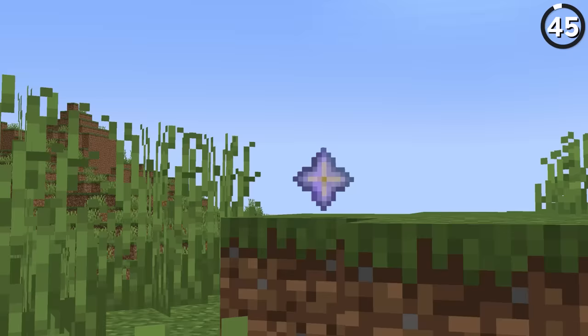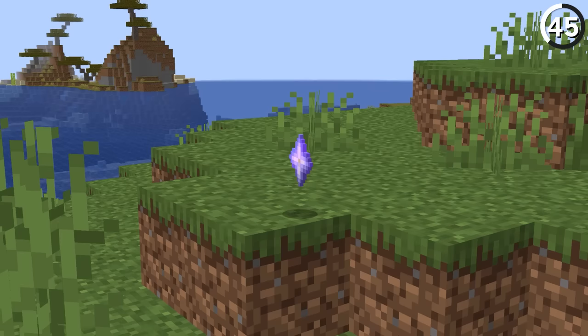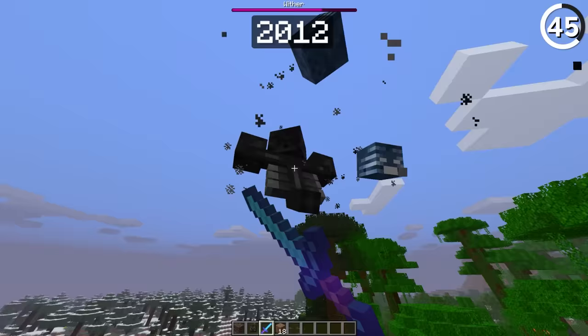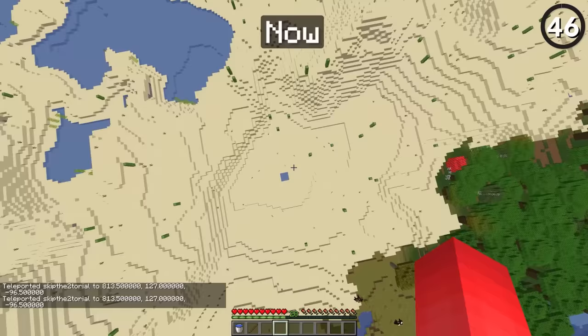In the past, it was possible for the Wither to destroy its own Nether Star due to last-minute detonations of Wither skulls. Sometimes when you killed the Wither, it might fire off one last projectile that would break the star before you could collect it — making that whole fight for nothing. Thankfully, this got fixed in 1.5, where skulls spawned on death were then force-removed.